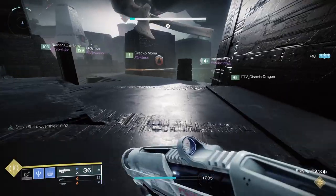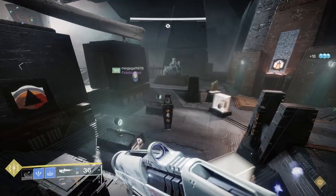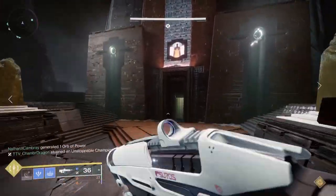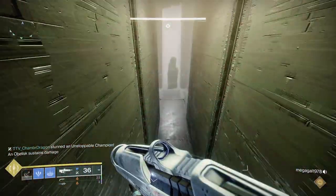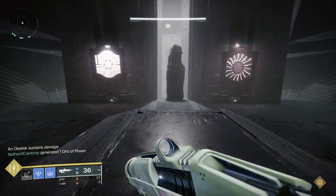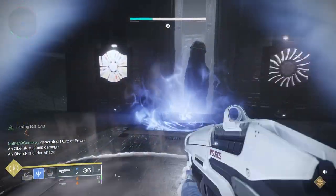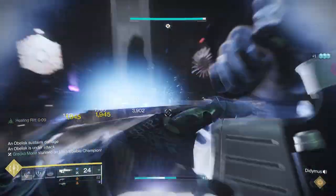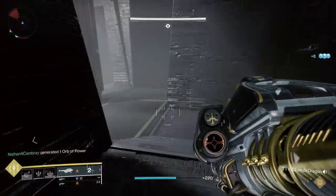For my fireteam, we did this prior to inputting the symbols because we were fairly quick. If your fireteam is not quick, another option is to put your symbols in first — stasis continues on the champions — and then once you finish that, there's a break between rounds of probably five to ten seconds where nothing is happening in the arena. At that point you can kill your champions, which might be an easier approach if your fireteam is struggling. Do this three times and you'll finish the challenge.